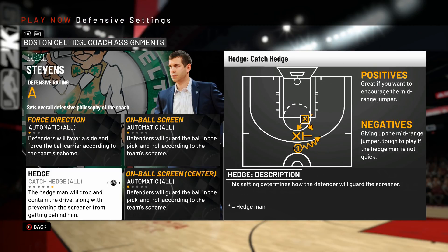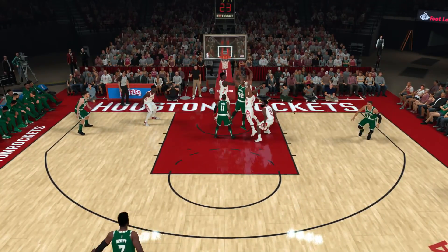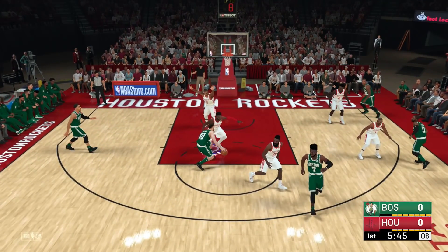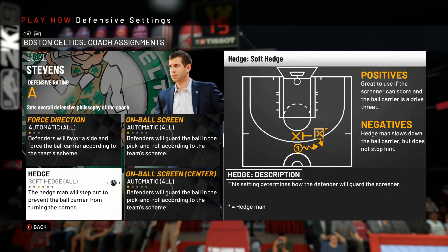For hedge and hedge center, I put both on catch hedge by default with some adjustments. Most of the time we want to keep our big down low playing the roll man and the ball handler, forcing a mid-range shot, while our on-ball defender fights over the screen to take away the jumper of a good shooter, or under to force a bad shooter into one. When the screen guy can shoot and they run a pick and roll, that's not ideal as your big is parked in the paint while the screen guy is wide open around the perimeter.